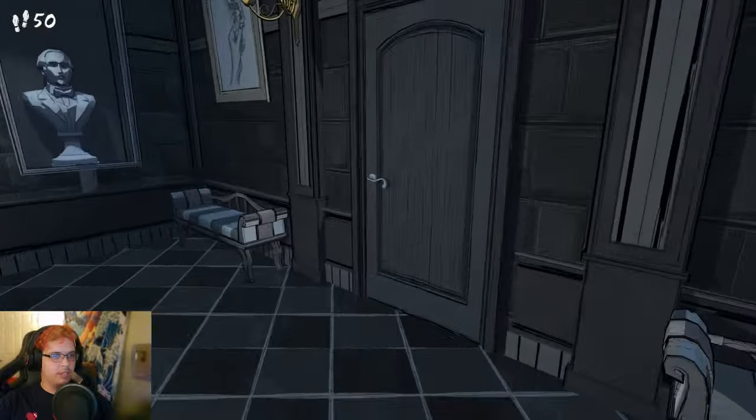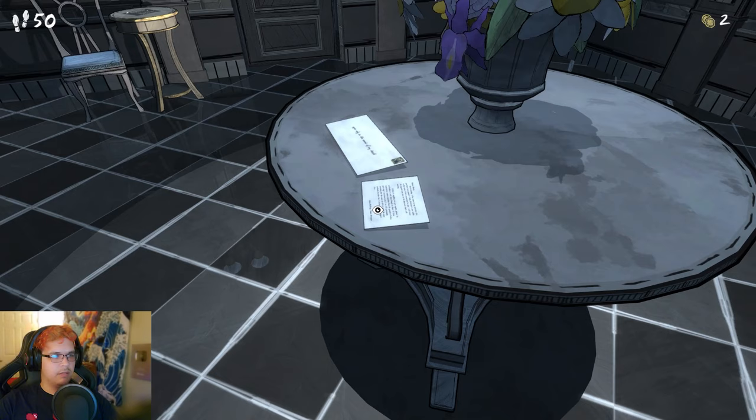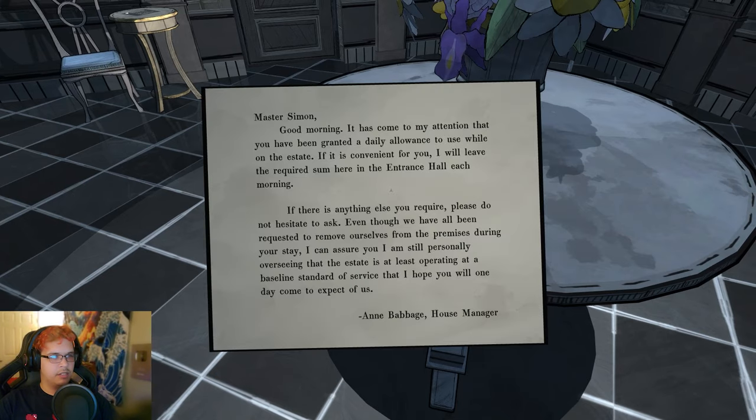Master Simon, good morning. It has come to my attention that you have been granted a daily allowance for use while on the estate. If it is convenient, I will leave the required sum here at the entrance hall each morning. Even though we have all been requested to remove ourselves from the premises during your stay, I am still personally overseeing that the estate is operating at baseline standard for service that I hope you will one day come to expect of us. Babbage.